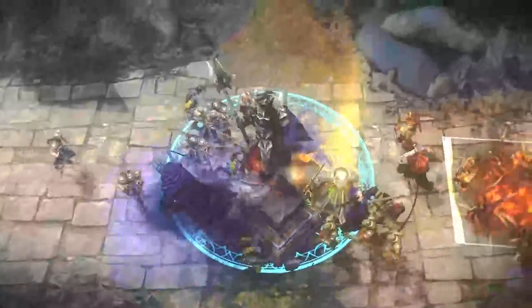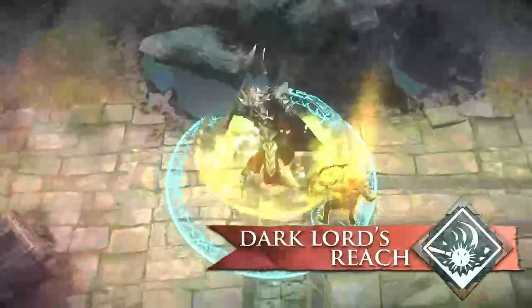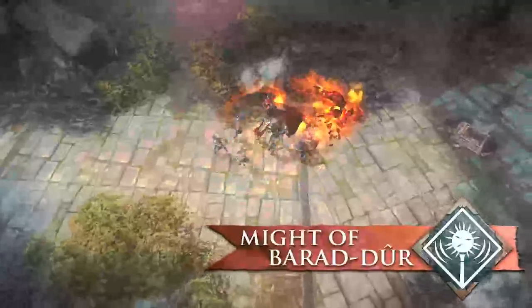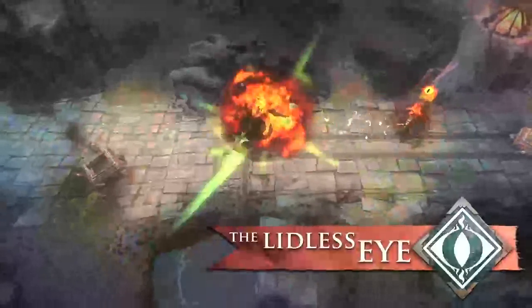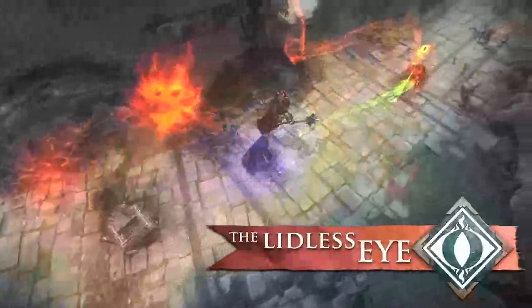No ordinary warrior, Sauron combines strong melee damage with sinister abilities that leave no Guardian untouched. Use ability combos to maximize Sauron's damage output. Root an enemy with Dark Lord Twitch, then knock them back with mighty Barad-dûr. As they flee in terror, the Lidless Eye can finish them off no matter how far they run.